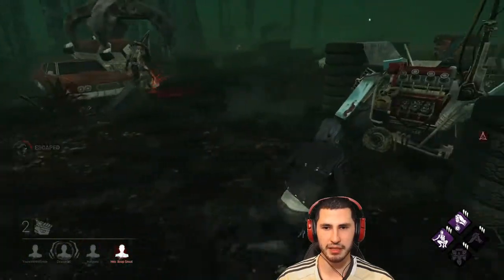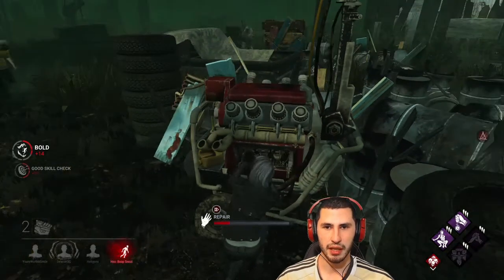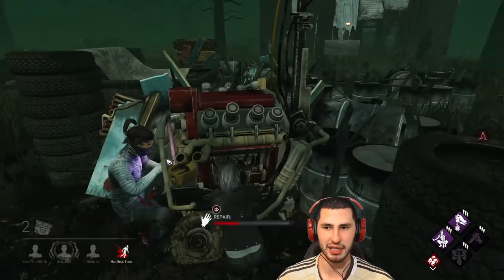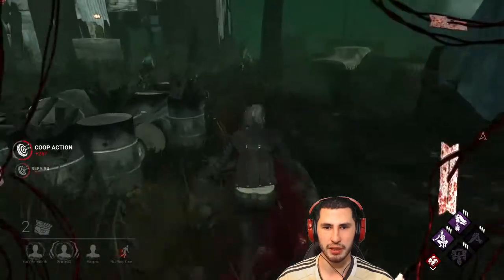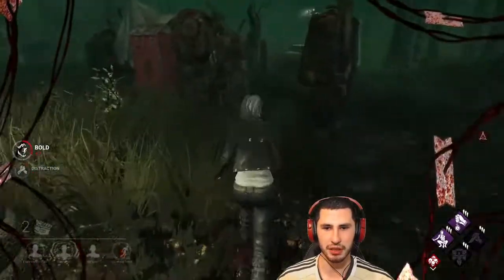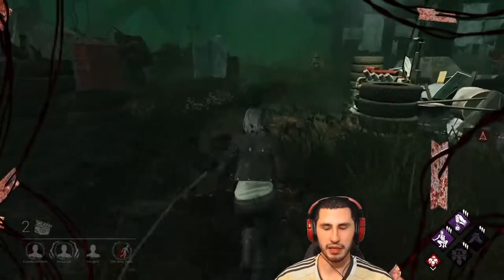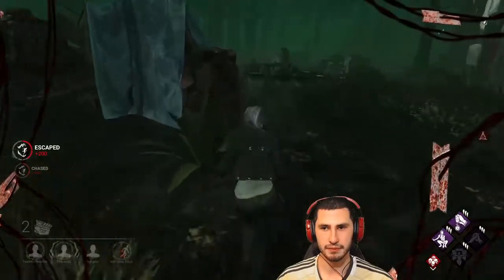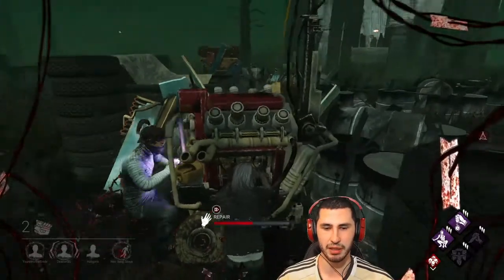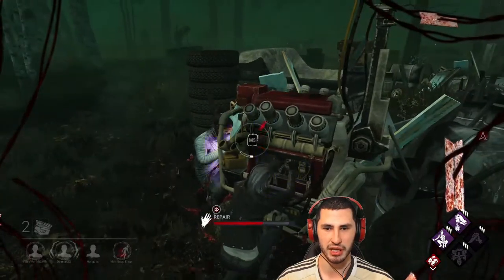The killer saw my teammate's generator almost completely regressed through Ruin, which is not good. The killer has only gotten one hook. We have two people on this generator right now. Knowing the killer has Ruin and Decisive Strike, I'm going to try to come in here and body block for my teammate. I did allow my teammate to get some distance by distracting the killer for a second. He wanted to use his power toward my teammate, but once he saw me in the open he changed targets — and he missed.